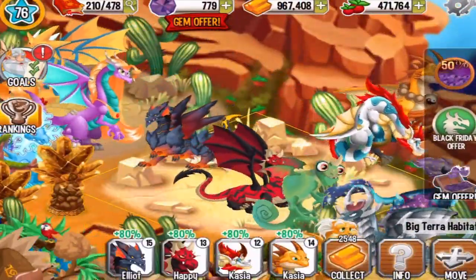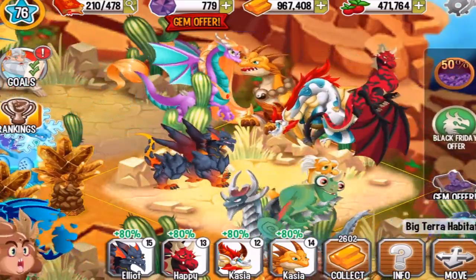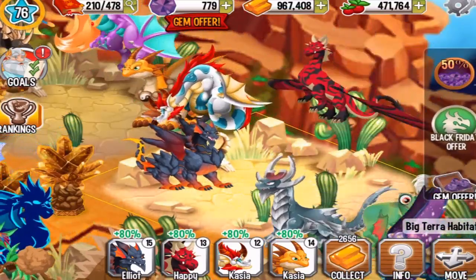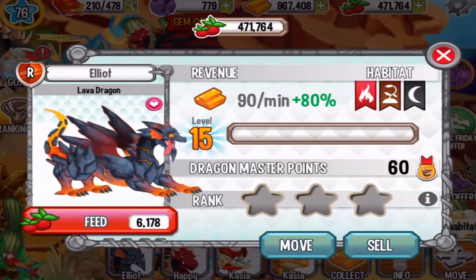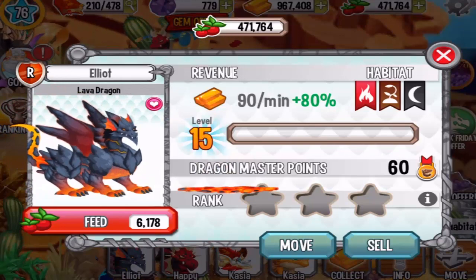Very beautiful dragon, the Lava Dragon. I like it. Let me know in the comments below if you like it also, and if you got it. If you got it by breeding other dragons, let me know the combination in the comments below so everybody can get it. Until next time, have an awesome day guys and have fun in Dragon City! Thank you so much for watching.